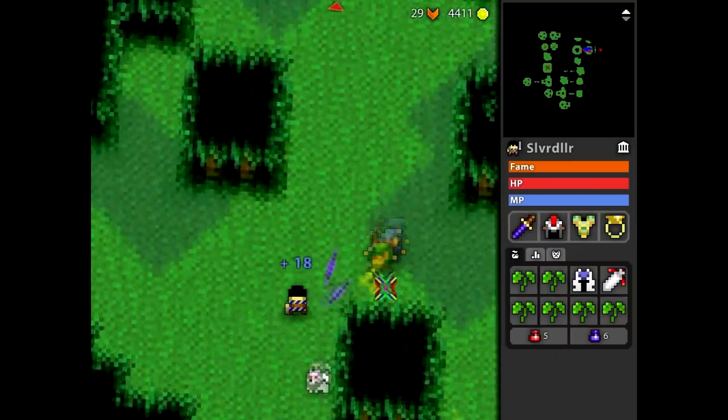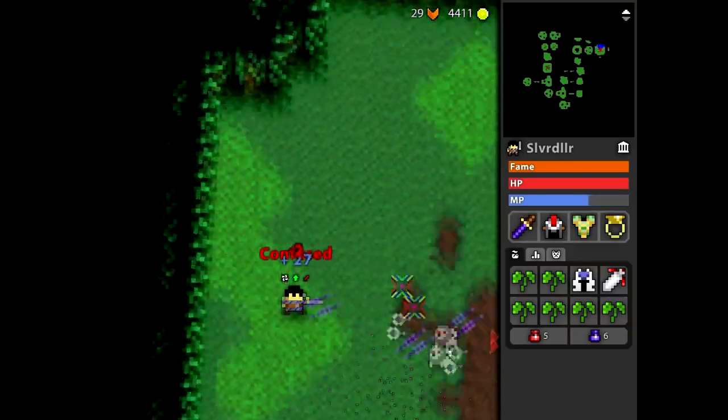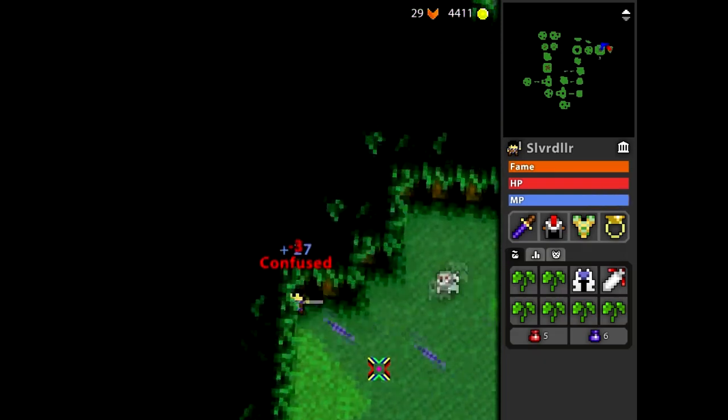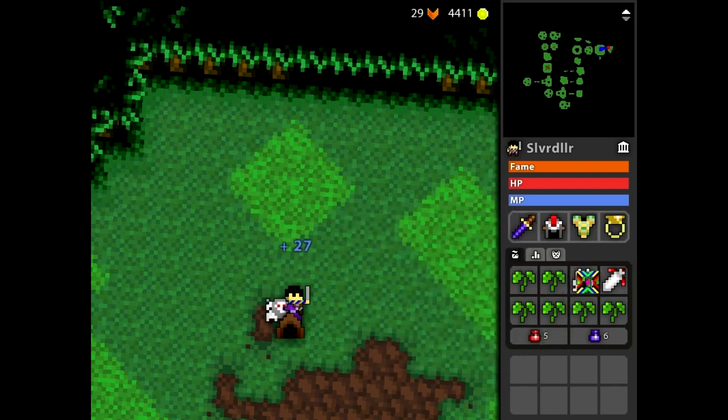Just coming up to the boss again. I think the drops in this dungeon are like level four abilities maybe. It doesn't really drop anything interesting.